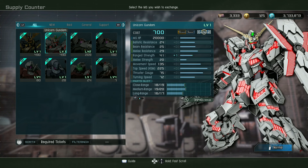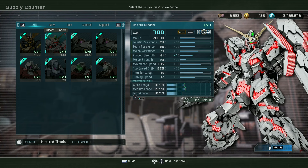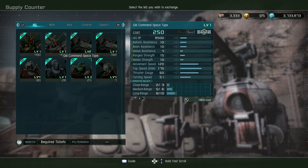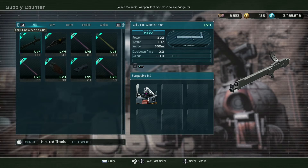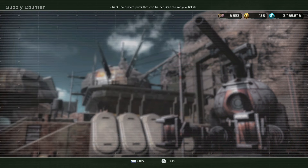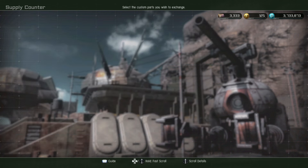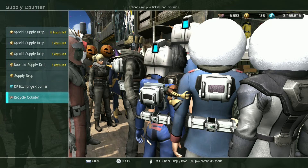Unicorn and Banshee are still in the store. Because of that 30% off, instead of 700 they're 490 recycle tickets each. So if you can get the tickets and you want them, it's a good time to do it. Nothing new under main weapons, at least nothing new to me. ADDCS level two is up — that doesn't show up terribly often.